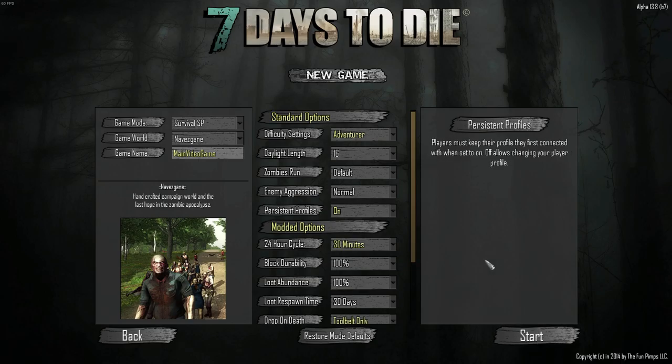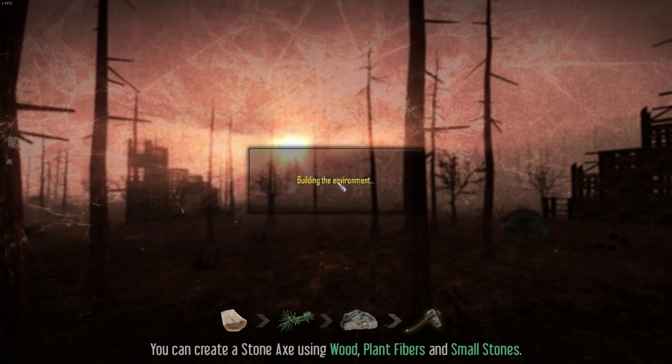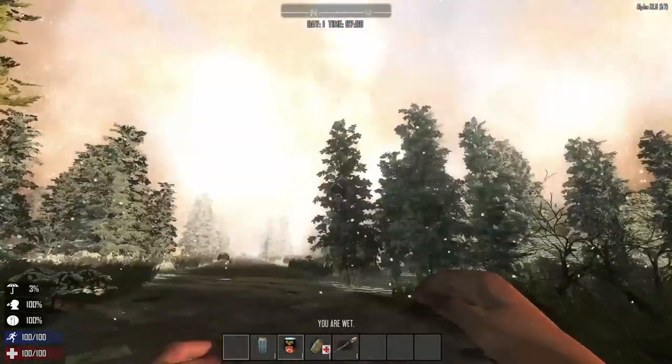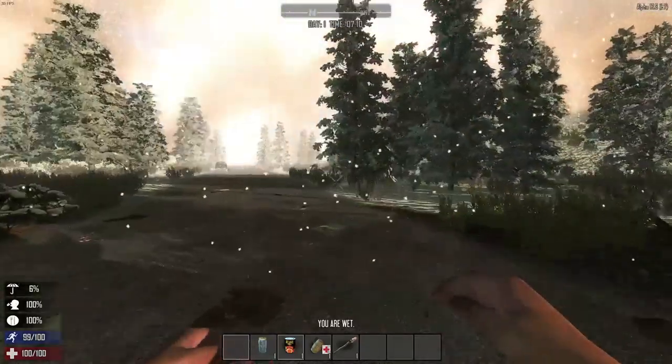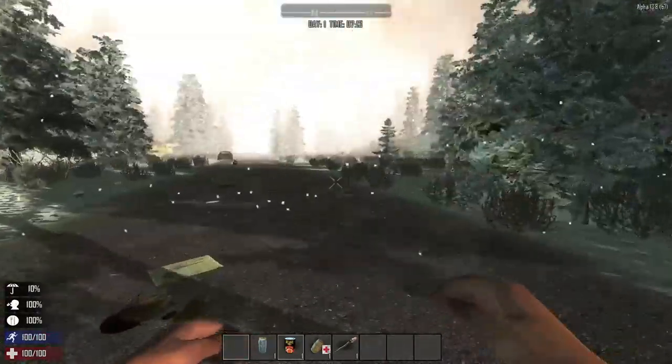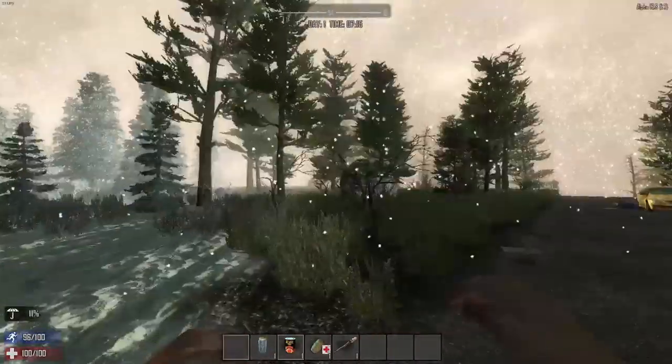I'm going to start the game now and hopefully I'm spawned in a good position to be able to survive the night. There are I think 3 or 4 different environments - there's snow, desert and grassland. So hopefully I'm in the grassland. Let's go in and find out. Okay, looks like I'm on the edge of the grassland and the snow, so I think I'm in a fairly good position here.